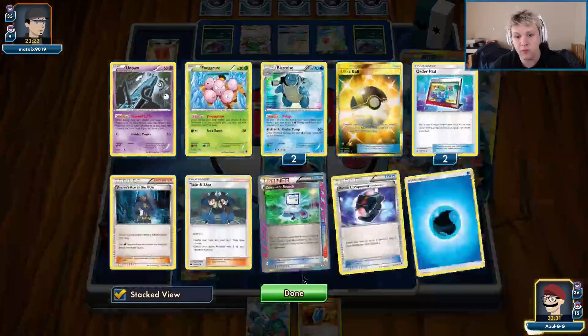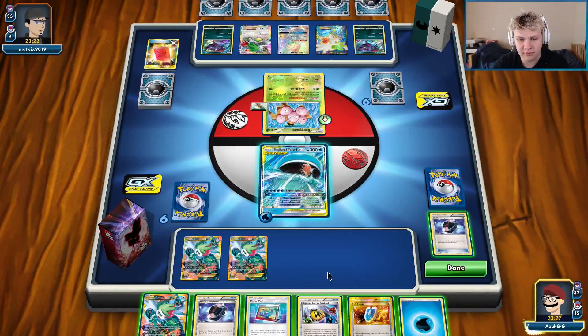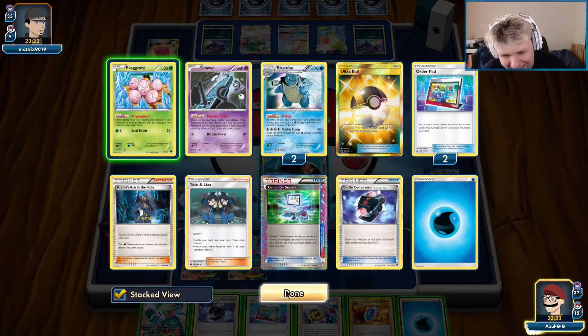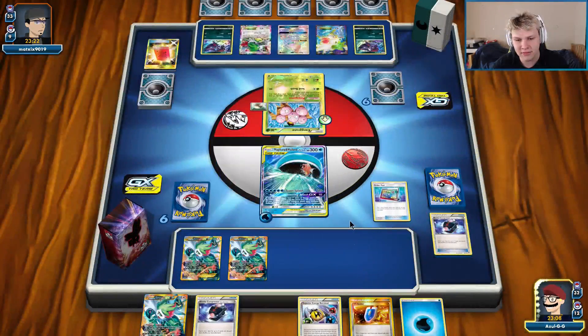Set up for four. Oh, I could have set up for zero! We had it — I messed up. It's okay, this is actually a little bit better that we drew all these extra cards. How did I do that? That's so bad. Who lets me play this game? I could have set up for zero. I almost like digging a little bit deeper here though, because now we can get like compressor for three more water.